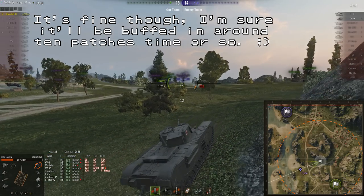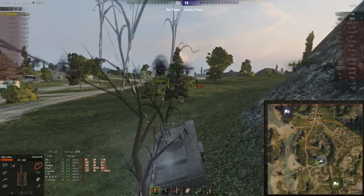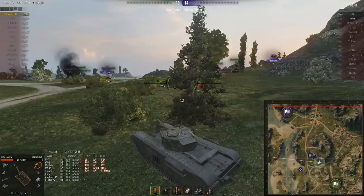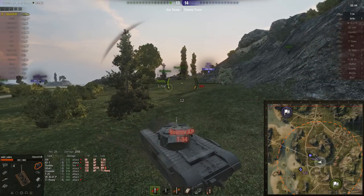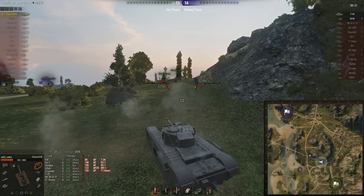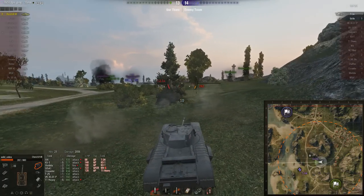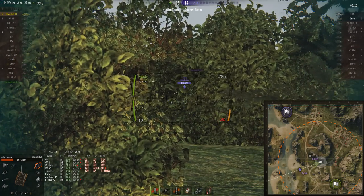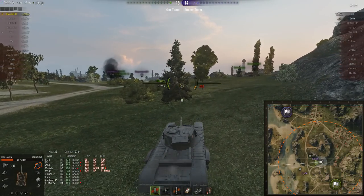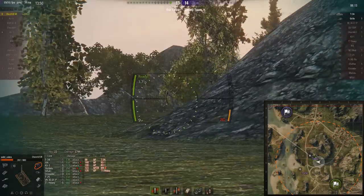An unlucky hit by that T-34, and despite the dream matchmaking there's still been a lot of stuff able to hurt him - and all of it's been tier 5. Even in these circumstances you can't really rely on the Churchill 7's armor. The gun at least being top tier in this scenario is about the best you can hope for in terms of putting your firepower to good use, because the relatively low penetration - I think it's actually the lowest penetration for a tier 6 heavy - doesn't matter here. You don't have to rely on gold rounds, though you can see he has got a lot of APCR loaded.